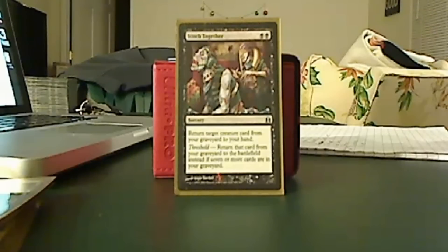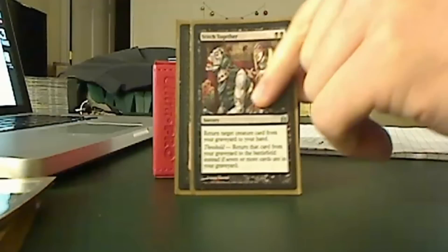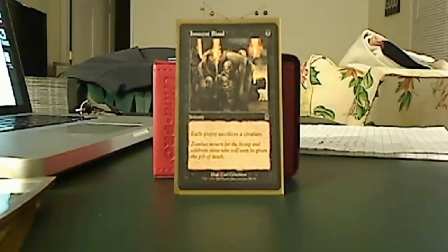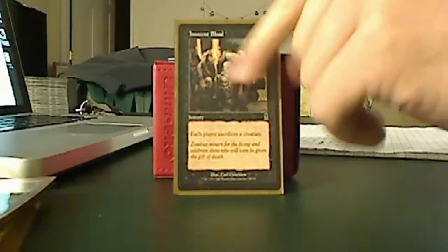Threshold gets hit really easily in this deck — usually about turn three or four I'll have enough to bring something out. Unearth works because there's a bunch of creatures below casting cost three to bring back, and there's also the dredge element with the cycle. Innocent Blood — this was the card I was speaking of with Eternal Witness, being able to burn through other people's boards without actually touching mine at all. That was one of the unfair elements.